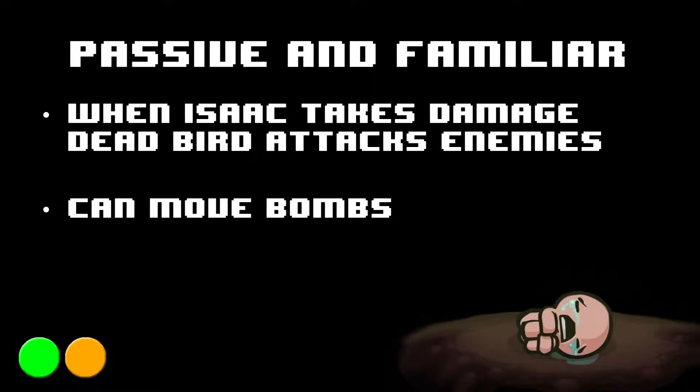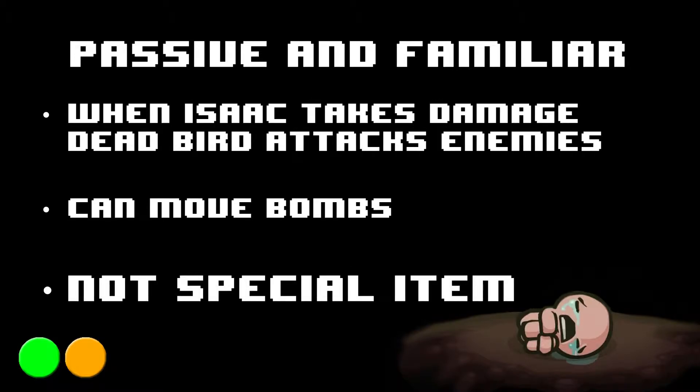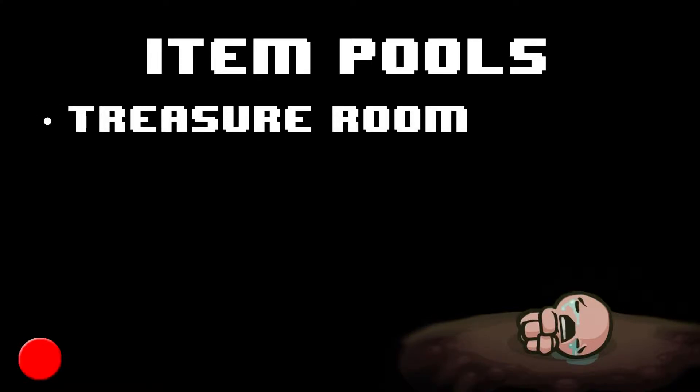It is worth noting that the Dead Bird is capable of moving Isaac's bombs. The Dead Bird is not a special item, and the item pool in which you can find the Dead Bird is the treasure room pool.